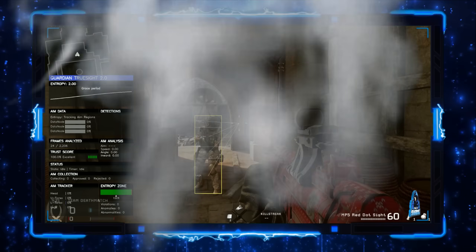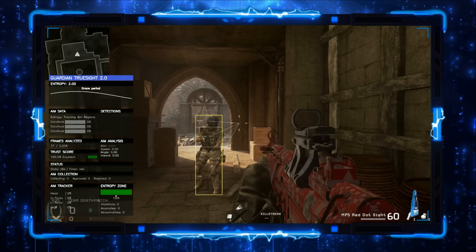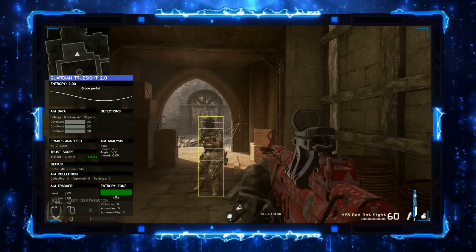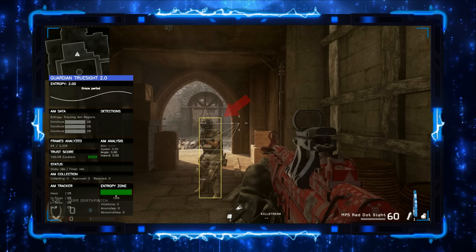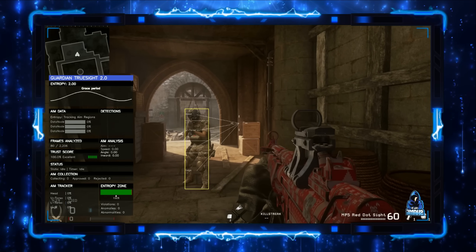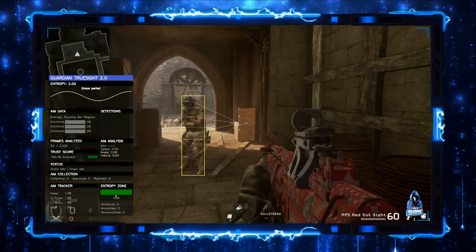Here's Guardian Truesight running in Call of Duty 4, using PS5 footage. Notice how the computer vision model detects the enemy player, differentiates them from everything else on screen, and draws the overlay you can see. I keep these overlays disabled in my audit videos so casual visitors don't assume the player has wallhacks — that just wouldn't be right — but they're always active in the background.